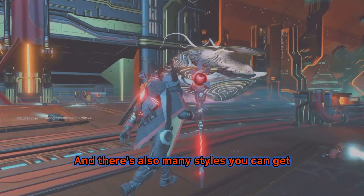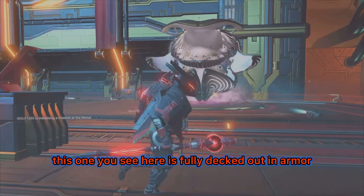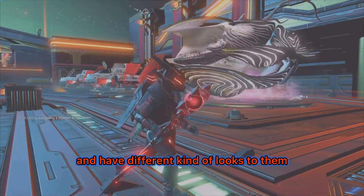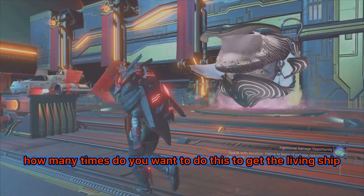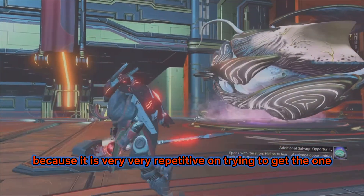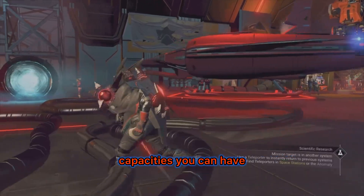There are many styles you can get for the living ship — some without armor, some with armor. The one shown here is fully decked out in armor, but they all have different looks and colors. It's quite repetitive trying to get the exact one you want, but the living ship has one of the highest slot capacities available.